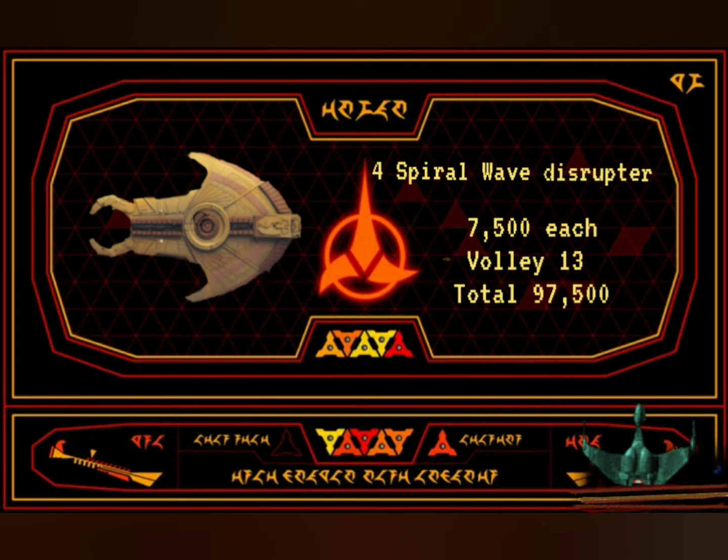It boasted a secondary weapon of 4 spiral wave disruptors, capable of 7,500 points of damage each, with a volley of 13, equaling a total of 97,500.